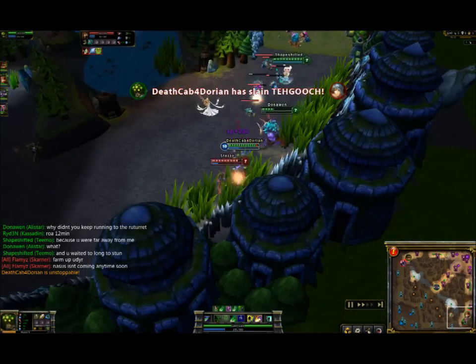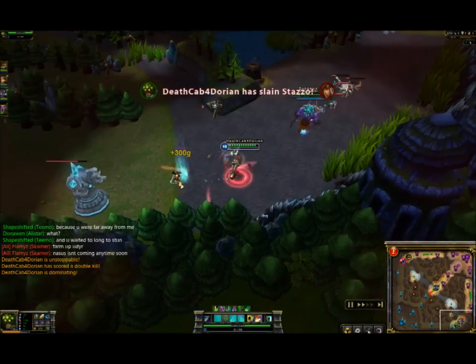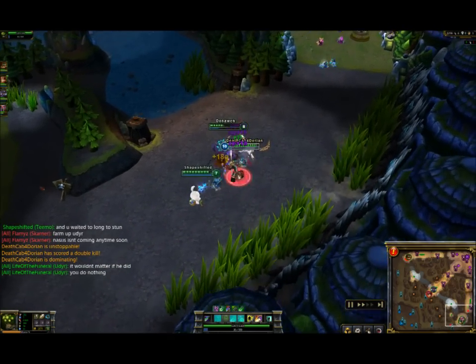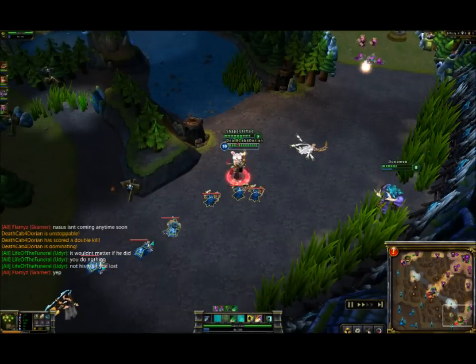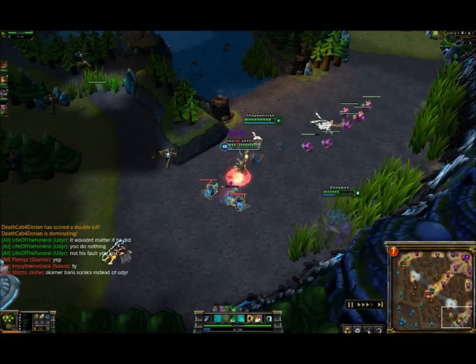I'll slow this one down here. Get another kill, and when I say you don't want to use your Q until the last second — this is kind of when you want to do it. She was going to flash away so I just needed to wait to use my Q. I wasn't 100% sure if her flash was up, but I didn't need to use my Q to get close — I was already right next to her. That's just a little thing you can do with Yi.